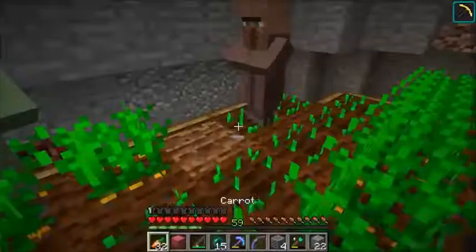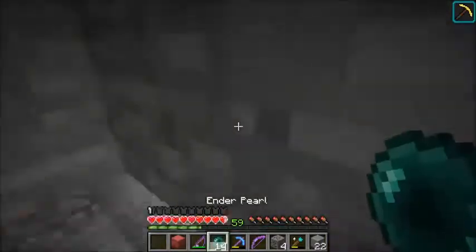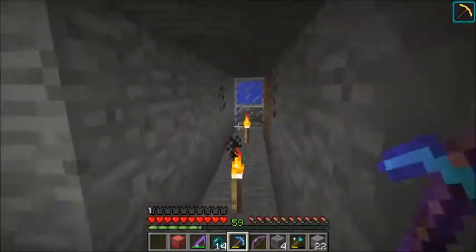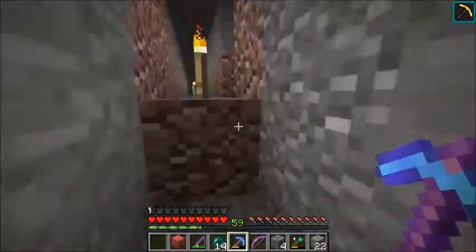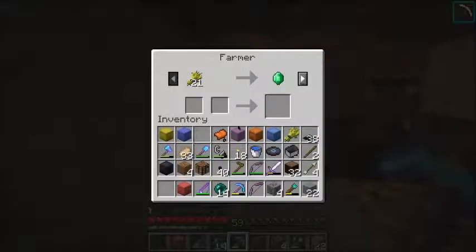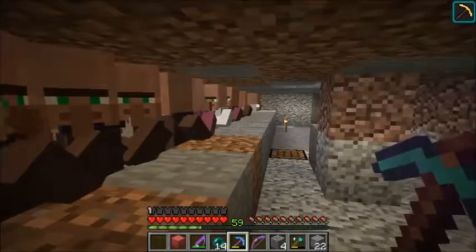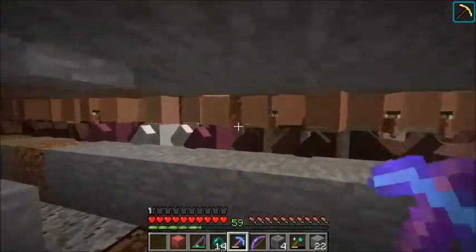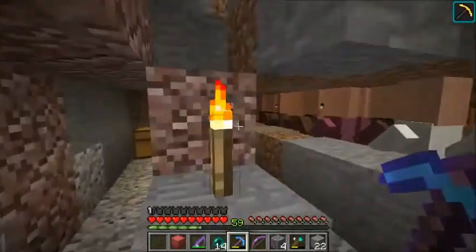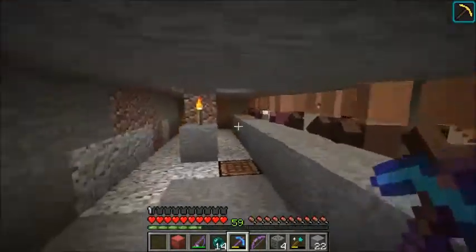I am quite chuffed with that. What I want to show you quickly is that over here - well, not really over here, but there's a little viewing cell on the way - what I actually wanted to show you is right here. We have a bunch of villagers, and this is actually a trading hall sort of thing. It's more of a freeform trading hall. I think with a bit of refinement and making it a bit more functional, this could actually be a really good design. I want to try and do that in this episode.